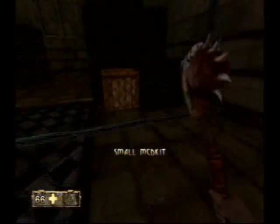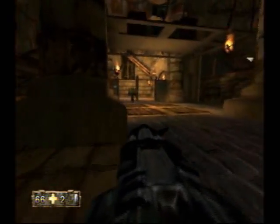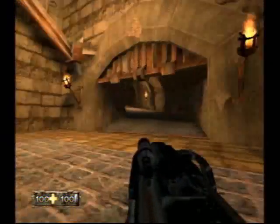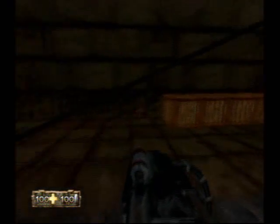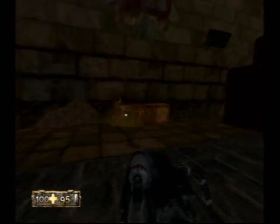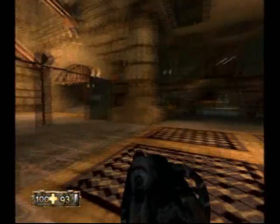If you get low on health, just look in the boxes, because that's what I really need to do — I'm about to die again. I know that there is another large medkit around here somewhere. Come right here and blow up these boxes, and you'll have more health and arrows if you need them. If you need health, basically just check the boxes, because that's where it's all going to be.